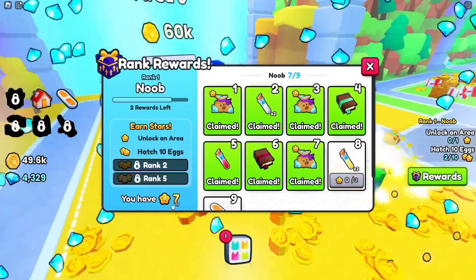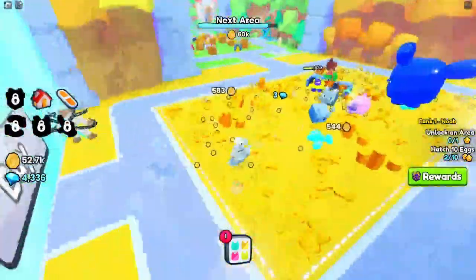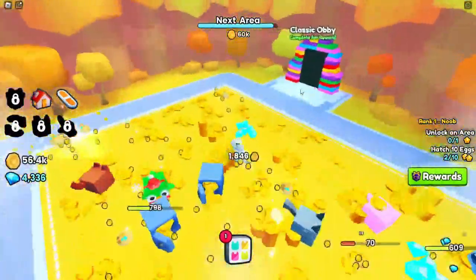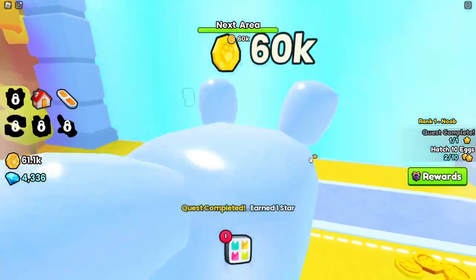How do I get more things? I need stars. So I need to go unlock an area and hatch eggs. I'll buy an area if my pets would do something. Why is it a million moths? Go over here, get all those. 60K coins — Area 6, let's go. Why is my hoverboard so bouncy?